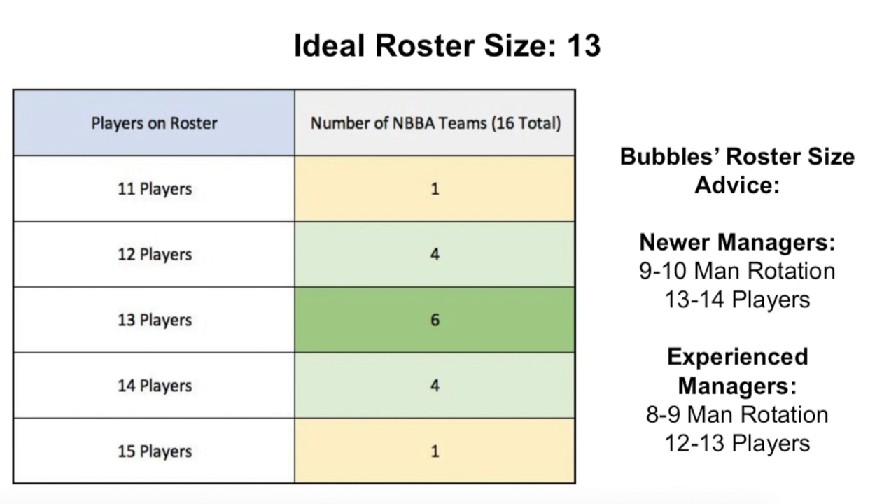For newer managers, if you have a smaller roster to start out that's okay, but once you're truly trying to compete and win games in your league you'll want 13 to 14 players and a solid 9 to 10 man rotation. For more experienced managers who have a lot of time to set lineups and pay close attention to minutes, you can reduce that to an 8 or 9 man rotation with 12 to 13 players. But 11 players is where it gets dicey — it's really hard to manage minutes per week with only 10 or 11 players.